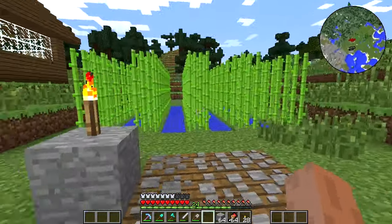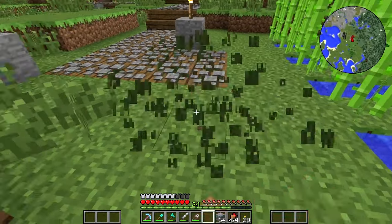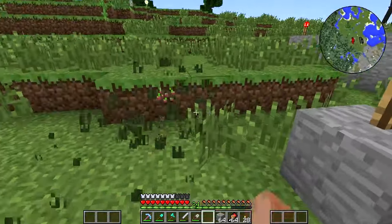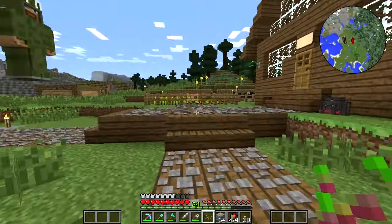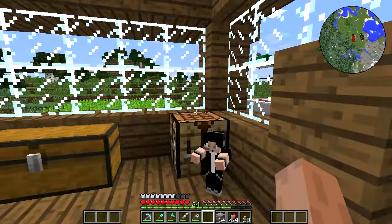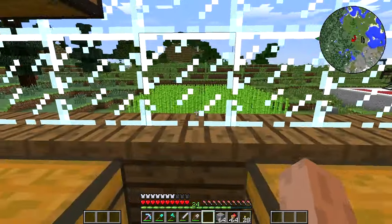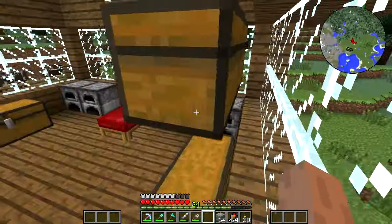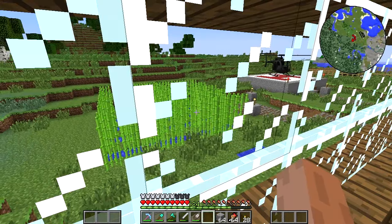Over here, as you guys can tell, I started up a sugar cane farm. I actually did a showcase video but I expanded it quite a bit more in order to get the enchanting system going, and that is what I'm going to be showing you guys fairly soon. I have the sugar cane farm — it's fully built. I'm not going to be expanding it any further. It produces about 64 or so per harvest, so it's a pretty good amount.